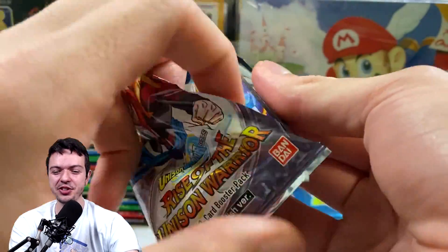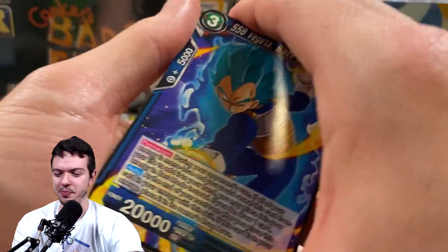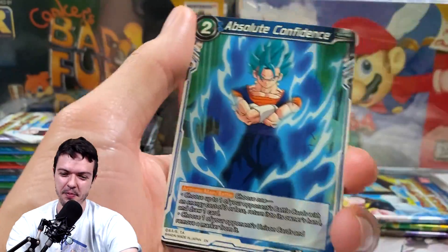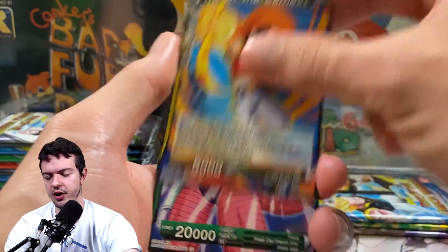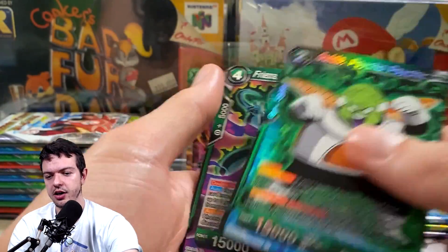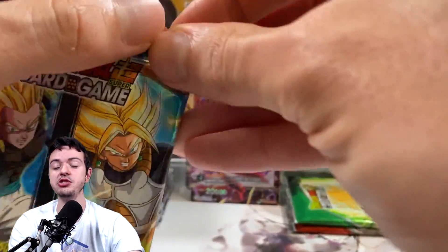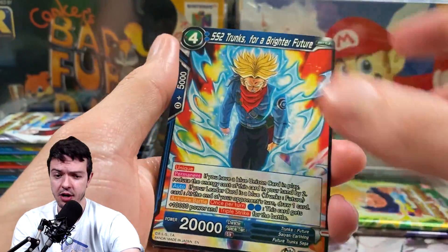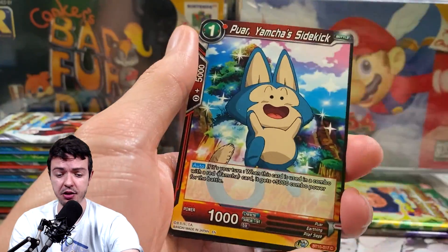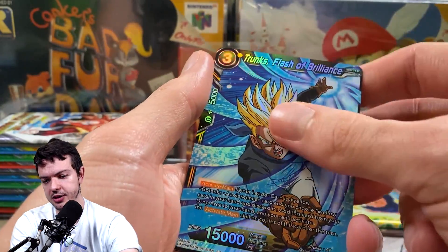Good news is we can still get a second SPR, so there's going to be something fire pulled in the rest of the video. Now in older boxes, we would have been done here — there'd be no point to keep going. For example, if I pull an SPR right now, the second half won't have anything in it, so I'm hoping this next one is not a secret rare or SPR.